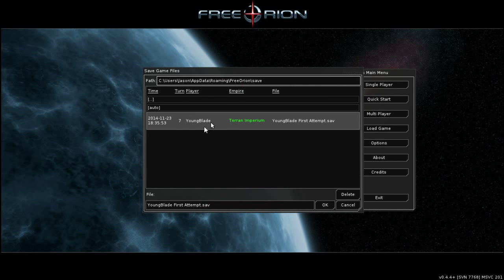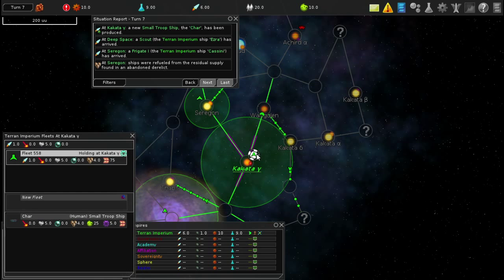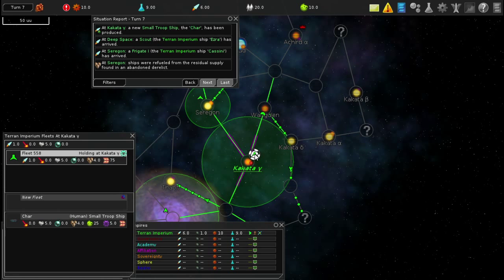Let's try to load the game - yes, I still have it. It's been a long time since I played this, back in November and now it's January. Okay, creating AI clients, loading, beginning turn seven. I'm going to get my new small troop ship. The Char has been created, DSpace Scout. Turn Imperium has arrived.